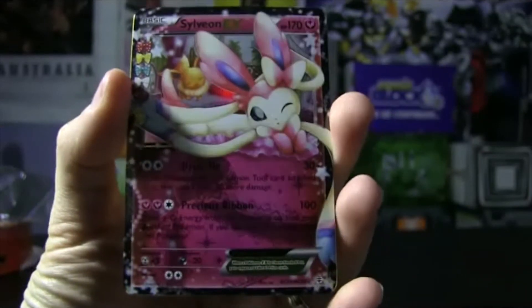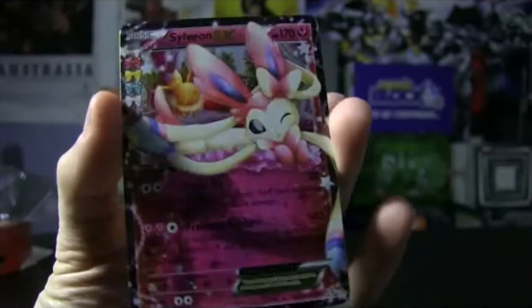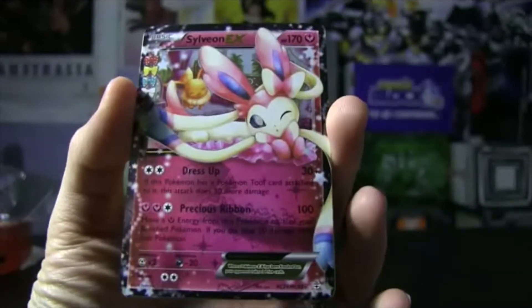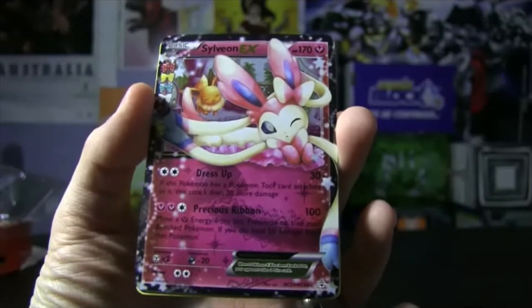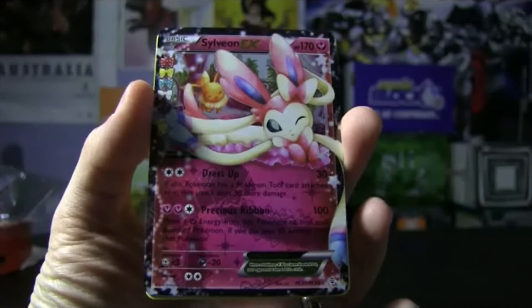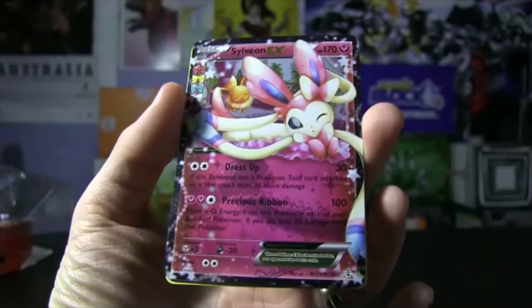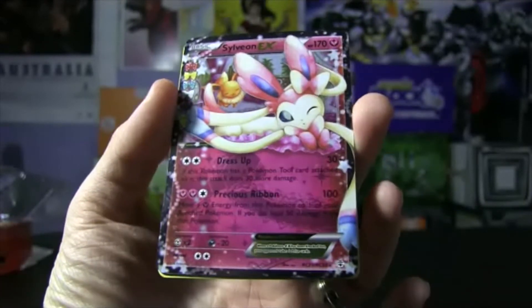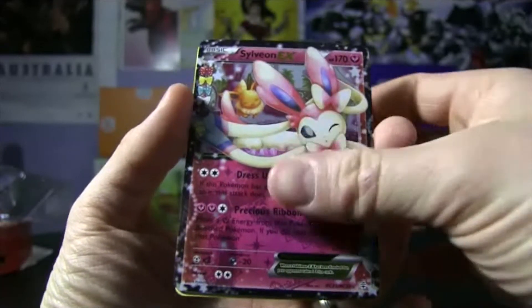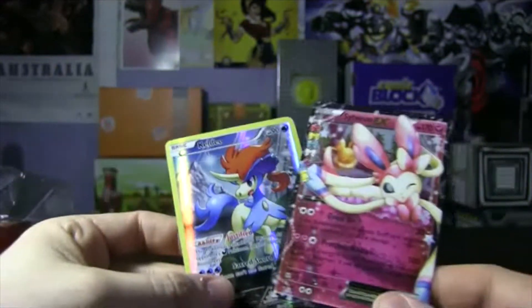And then we have a Sylveon EX — that is awesome! We don't have the full art one, but we do have just the Sylveon EX, which I kind of actually prefer. I think it's maybe the art style. Anyway, it has 170 HP with Dress Up — if this Pokémon has a Pokémon Tool card attached to it, this attack does 30 more damage. And then we have Precious Ribbon for 100 damage: move a Fairy Energy from this Pokémon to one of your benched Pokémon; if you do, heal 50 damage from that Pokémon. And then to finish it off we have a Pinsir — regular Rare. But that is okay. I am happy with this Sylveon, and I am more than happy with the Keldeo here.